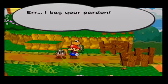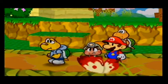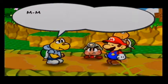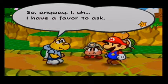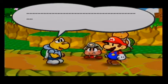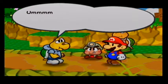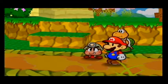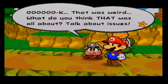Koops runs out and stops us, panicking. His name is Koops — he heard we're traveling to Hooktail's castle and has a favor to ask. But then he loses his nerve: 'Oh, just forget it. Never mind. Ignore me. Goodbye.' Goombella: 'Okay, that was weird. What do you think that was all about? Talk about issues.' I love how Goombella puts up with none of it.